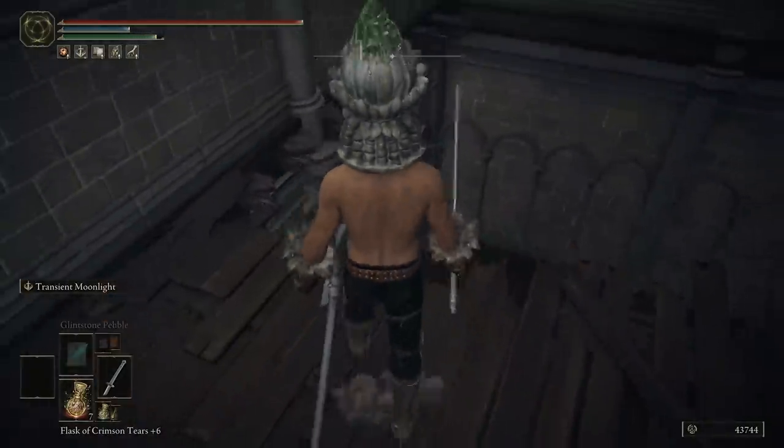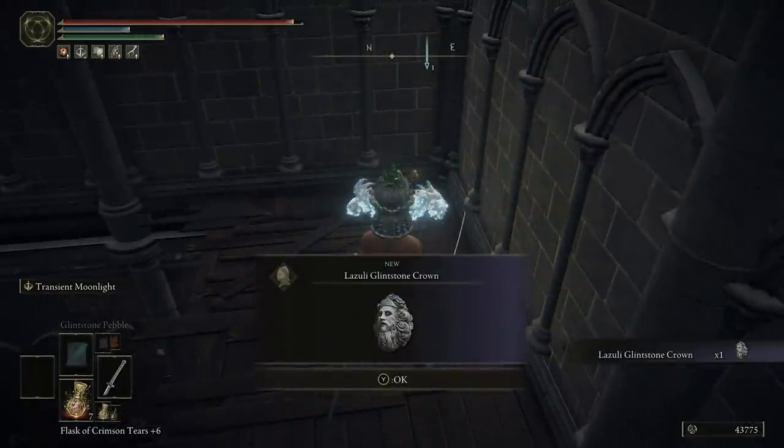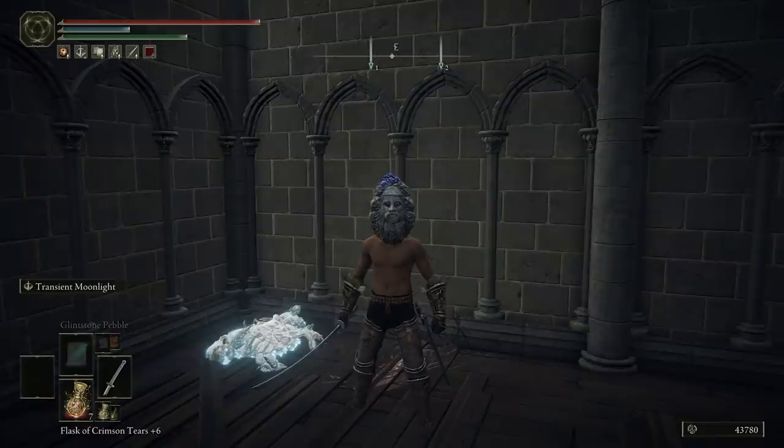Kill the crystal crab and you'll get the Lazuli Glintstone Crown. Comparing it to the Witch's Glintstone Crown — the Witch's boosts arcane and intelligence. With the Lazuli, you lose the arcane and a little health, but stamina goes up by 19 because dexterity is boosted by 3 and intelligence goes from 60 to 63. So the Lazuli Glintstone Crown gives you plus 3 dexterity and plus 3 intelligence at the cost of about 200 HP — that's the risk you take running this build.